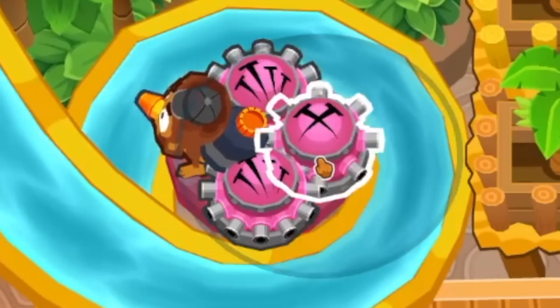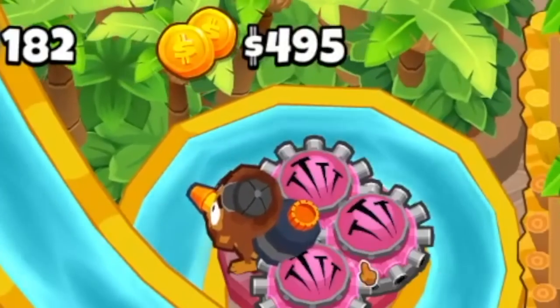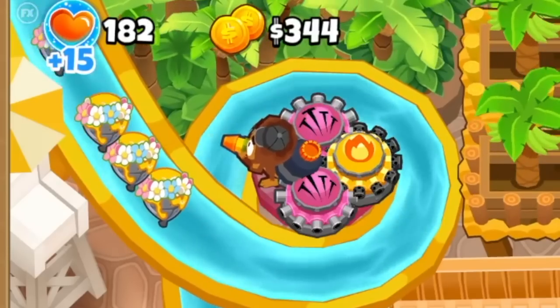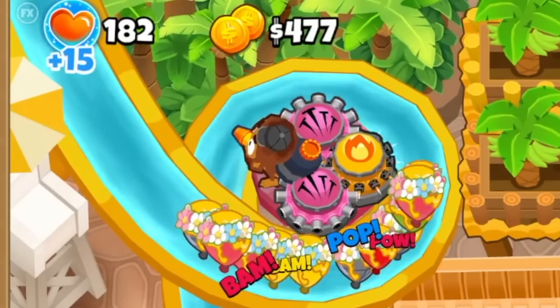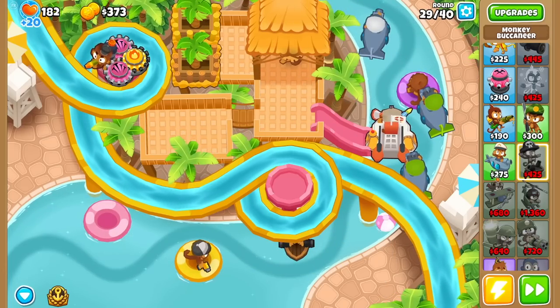Little twin guns there to help with that. My up top here is still doing somewhat fine. I can give this guy soaking globs to also help. Let me squeeze one more tack shooter in there. My money situation, not quite as exciting as I would like it to be. But there's hot shots just to pop these lead balloons that I didn't know were coming this round, but I'm just good at planning.